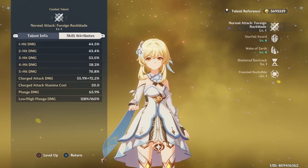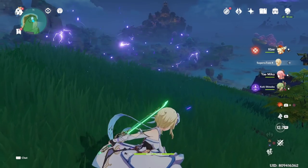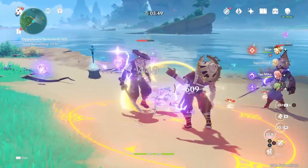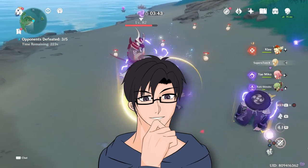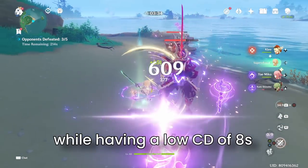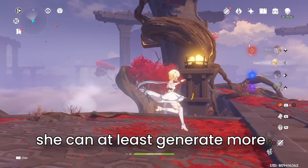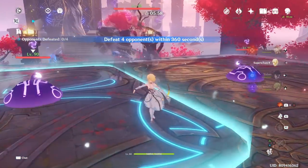Her normal attack will be the same as always with the same level of scaling. Her E skill, from what is stated, is quite similar to Electro Lumine — she unleashes a spray of razor-sharp leaves that go before you and deal Dendro damage, basically one instance of damage to generate particles. What's good about this skill is its decently high scaling of up to 368% damage at talent level 8, with a low cooldown of 8 seconds, allowing her to generate particles frequently.